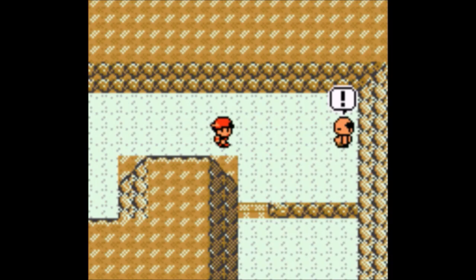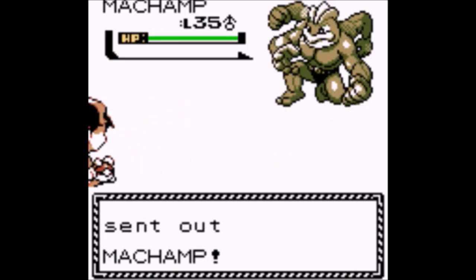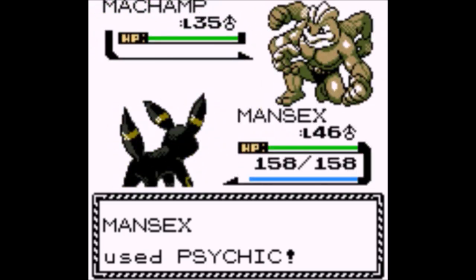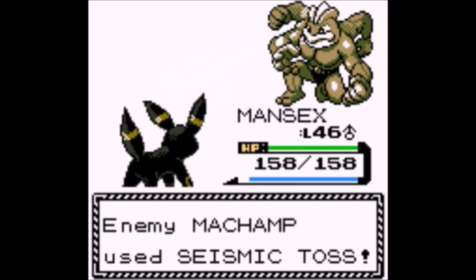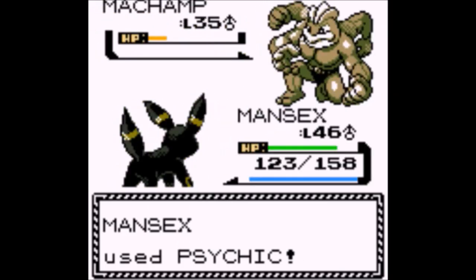Meowscarada — of course, because they gave it Protean now. Orthworm — it has Earth Eater, which makes it absorb ground-type moves and recover from them, like Water Absorb but for ground type. And because it's Steel-type, it's very useful.